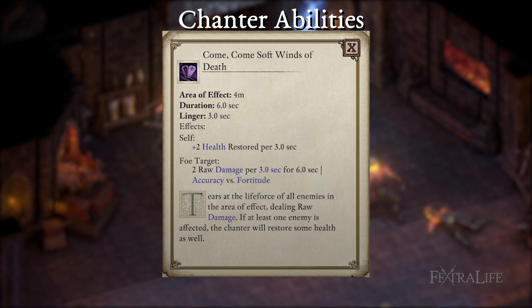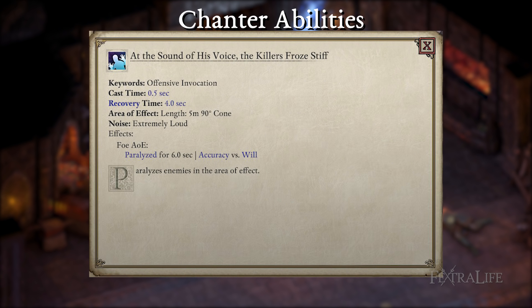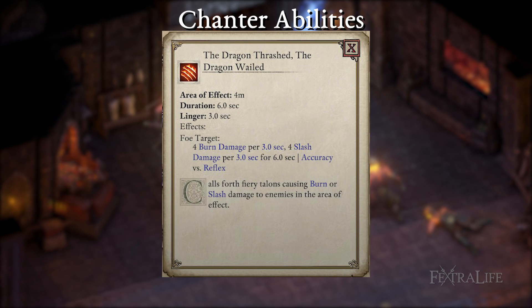Come Come Soft Winds of Death — this will be the first phrase you take and will last you for a long while; you won't really need another one until later in the game. Take this during character creation. At the Sound of His Voice, the Killer's Froze Stiff — this is your bread and butter invocation and it's what makes this build really shine. Not only does it paralyze enemies in a decent-sized AoE preventing you from taking damage, but paralyzed enemies have 50% of incoming hits converted to crits from all sources, allowing you and your party to crit much more often. Take this at level 4. The Dragon Thrashed, the Dragon Wailed — as soon as you get access to this, add it to your first phrase and alternate between them for incredible AoE damage. If you don't have Tactical Barrage, it might be a good idea to swap Disciplined Strikes for it, as it will give you near 100% uptime on both phrases.